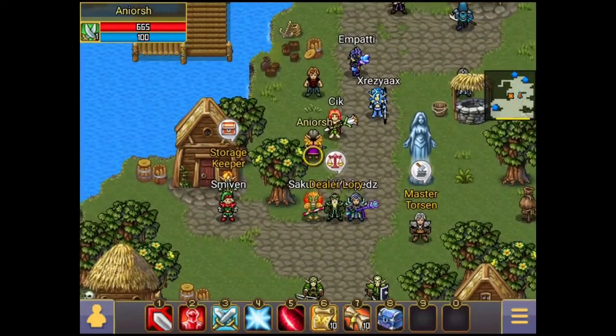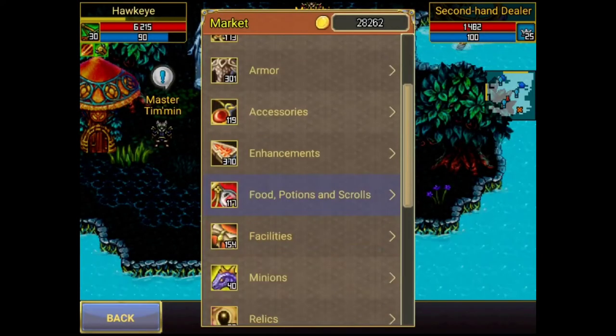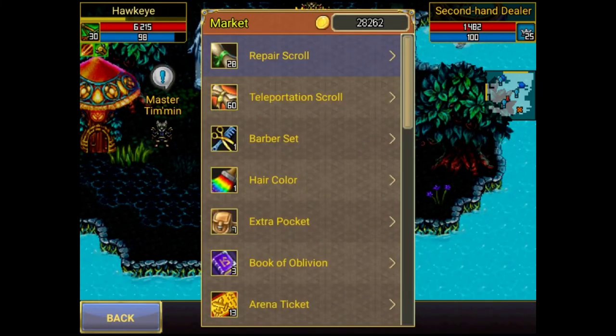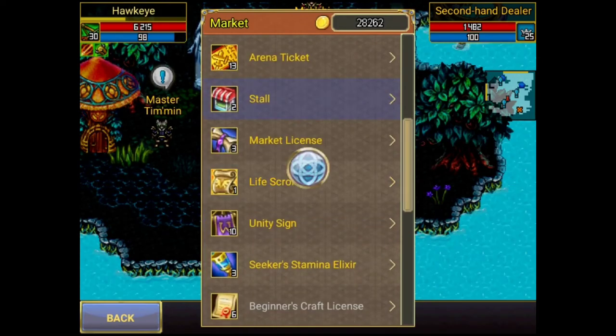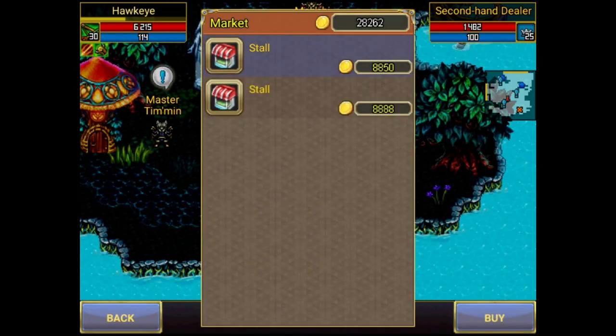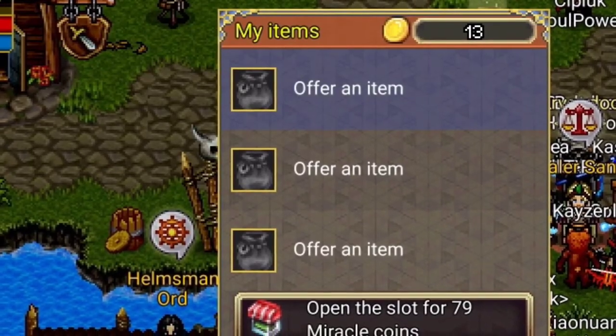You might say we have stalls for this purpose. Yes, we can use stalls to extend our market dealer slots, but spending 6k to 7k gold coins just to unlock one market dealer slot doesn't seem right to me. In Emerald at the moment, stalls are being sold for around 8k gold coins — that's pretty expensive. Who would pay 8k gold coins just for one slot?